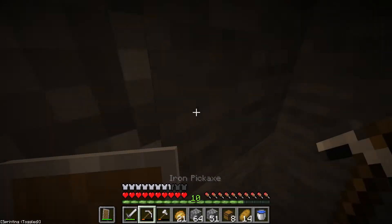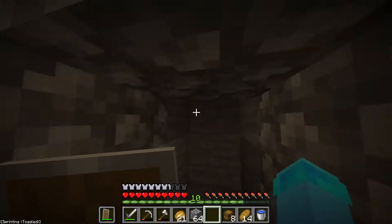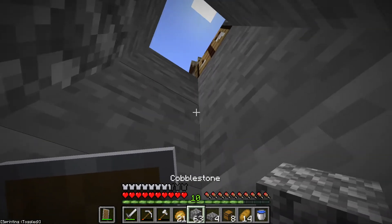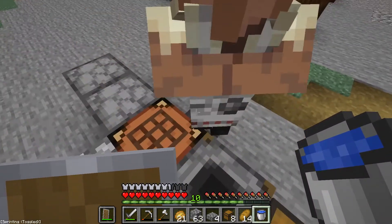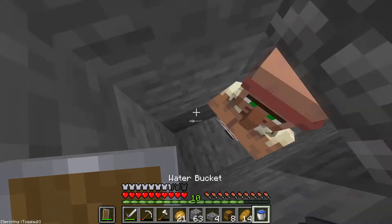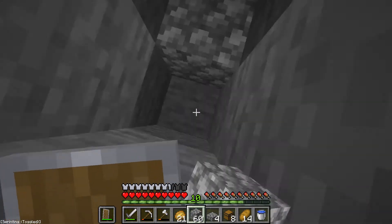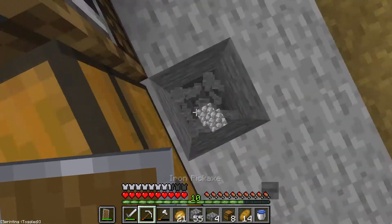If I mine back another bit here, what I could also do is use slabs that only players can walk through to stop the villagers escaping. What I need to do now is find that villager. There's one right here — I'll try to push him in. Come on! Alright, we've got one in.